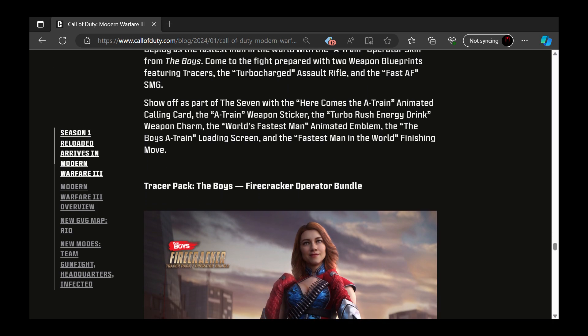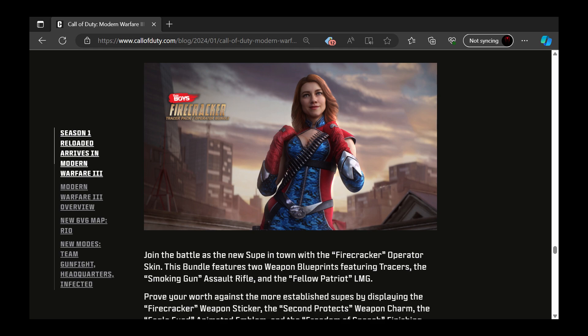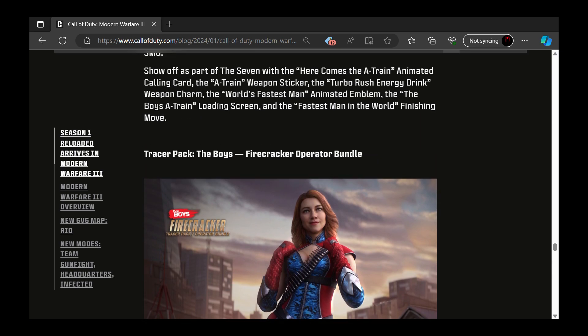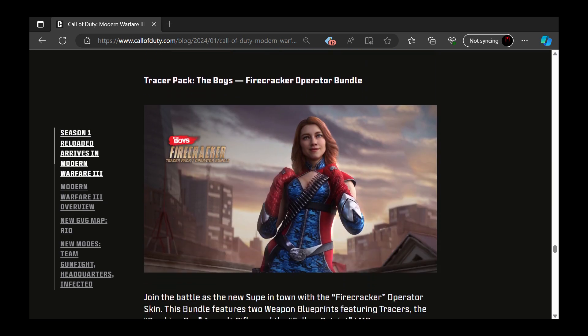I think The Boys Firecracker operator bundle is going to be the one for me. It comes with the Smoking Gun AR and the Fellow Patriot LMG blueprints — an AR and an LMG blueprint. I'd prefer an SMG like with the A-Train one, but the new character looks pretty badass. Hopefully she turns out to be a good character in The Boys.